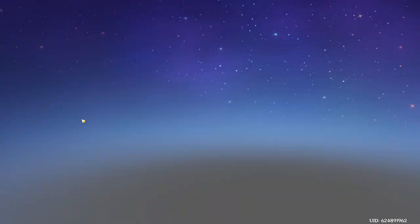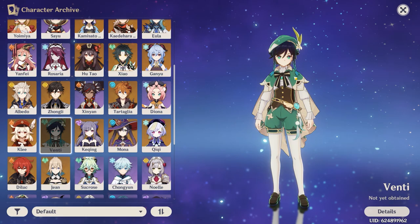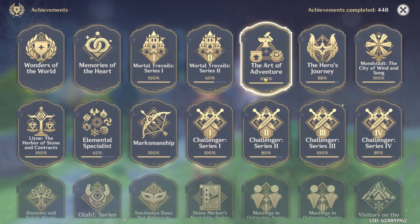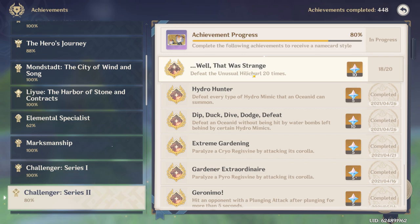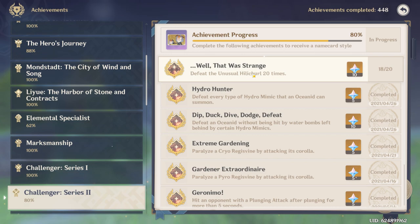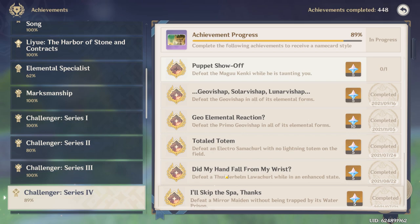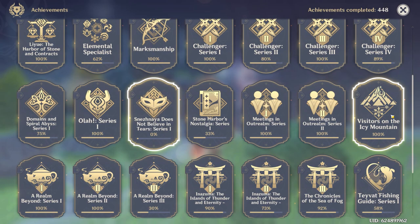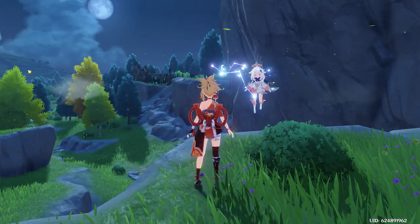As for my character archive, I have every character in the game except I did not win the 50-50 on the Yoimiya banner in my previous video, and I also do not have Venti yet as he hasn't appeared on a banner since I started playing. Other than that, I have every character. For achievements, I'm not an achievement hunter — a lot of these I don't have yet, like the Wonders of the World series. I still need to defeat the Unusual Hilichurl 20 times for the Challenger Series, and I'm not going to catch 500 fish for an achievement. I'm not a completionist like some people are with this game.